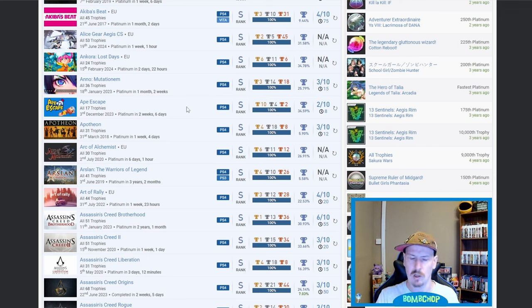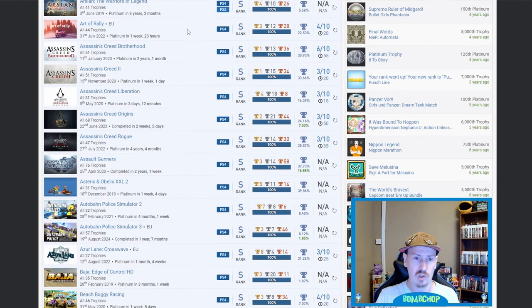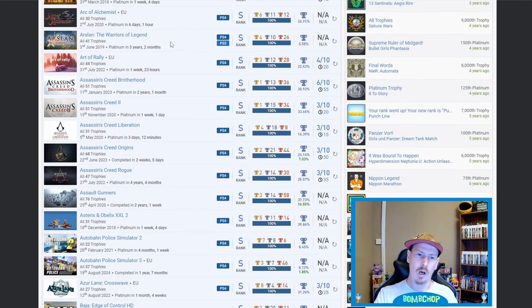Ape Escape Classic — haven't played the PS4 version. I think I played it originally on PS1 but it wasn't my style — running around catching butterflies and god knows what else. Apath — very nice, 5.9% and only 12 hours. I'm surprised that's not a lot higher. Arc of Alchemist — nice. Arslan: The Warriors of Legend — no idea, but 5.58% so a very rare one. Art of Rally — obviously rally driving, 22.53%.